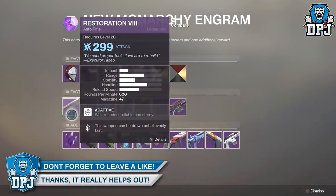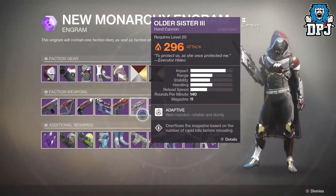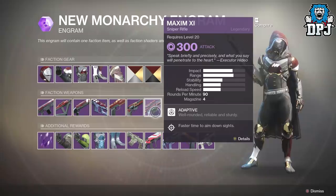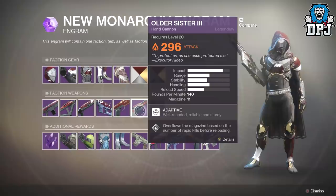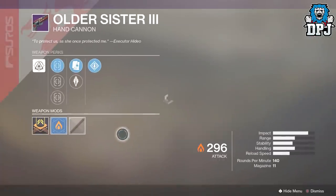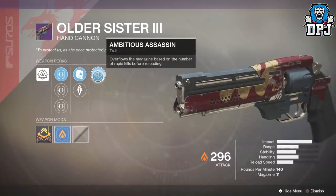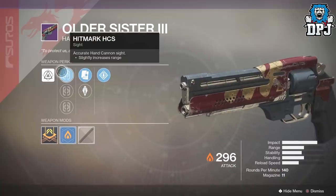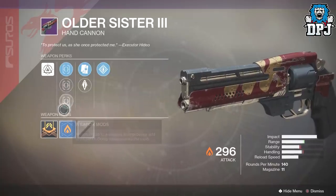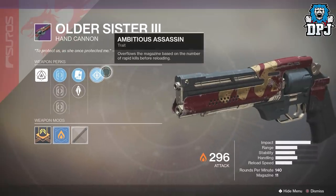For weapons we have the same old same old again, but I believe we've got two new ones: Older Sister 3 and Maxim 11. On this we have Ambitious Assassin, Alloy Magazine, Armor Piercing Rounds, and three sights. High impact, fast reload perk - not bad at all.